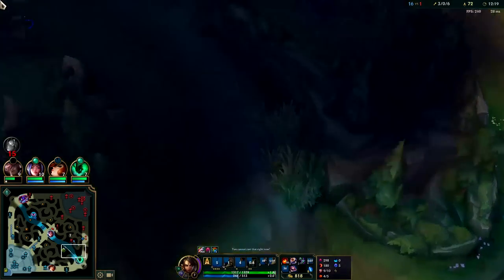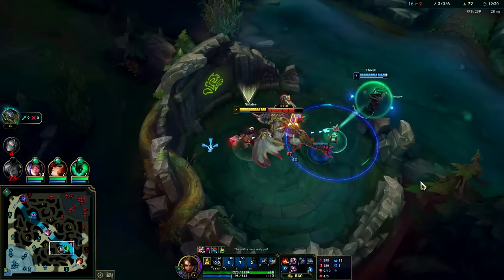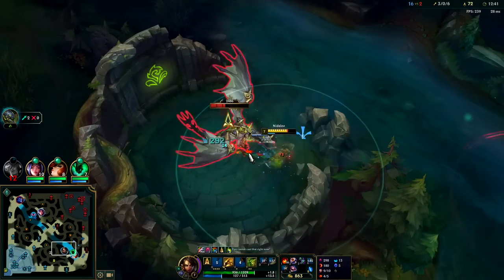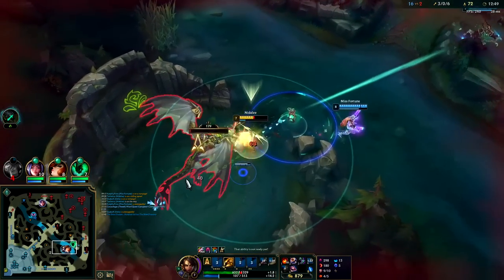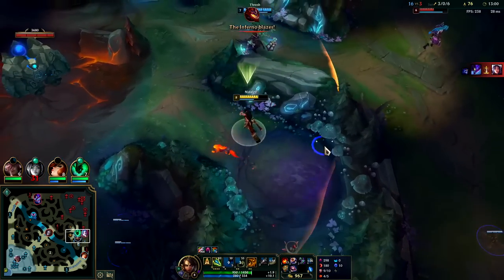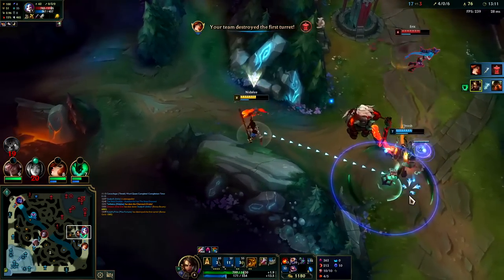We'll take Dragon. I haven't been farming much lately — mainly just cheese-camping bot. I'm at nine Dark Seal stacks so it has been panning out. Whenever you land an ability in human form it will immediately take your cougar form off cooldown, so you don't have to worry about not being able to swap back into cougar form as long as you land your Q or your W. Max our E second, W last.